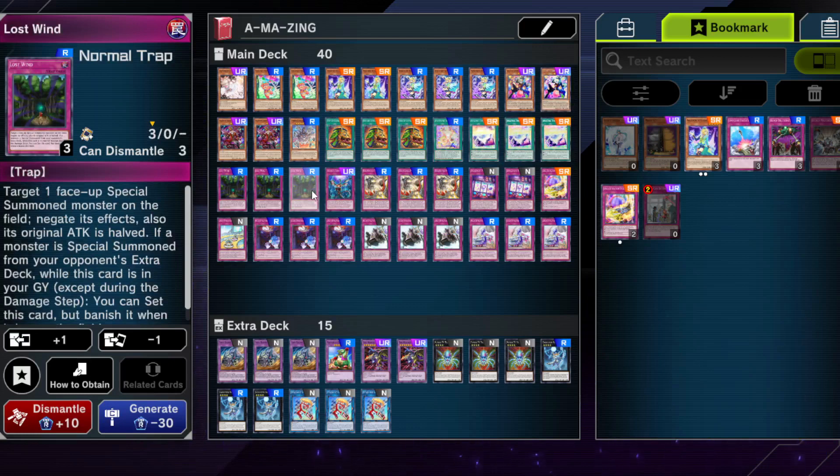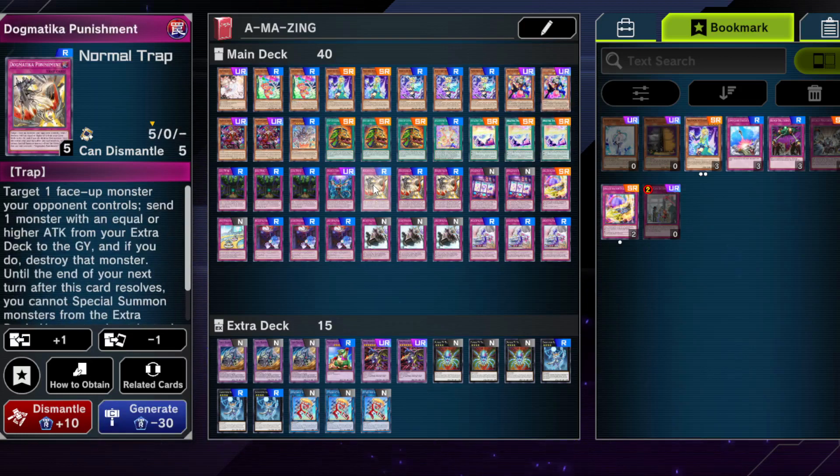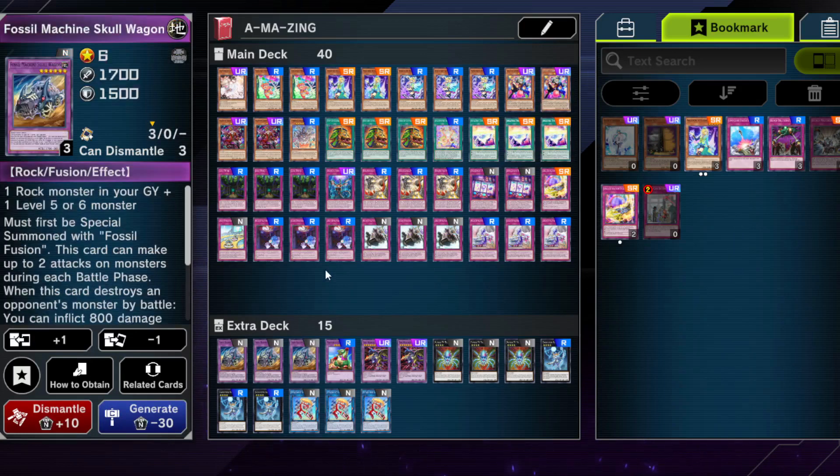Triple Lost Wind — you can basically play anything here, but I felt Lost Wind can help especially because we can't really beat over many monsters, and in the grind game it can be decent. Obviously there are decks where it struggles — Flunderereeze was one test match and Lost Wind did absolutely nothing, who would have thought. We also have Dogmatica Punishment because the extra deck doesn't matter and we can send things to the graveyard like Fossil Machine Skull Wagon, giving us spell/trap removal.